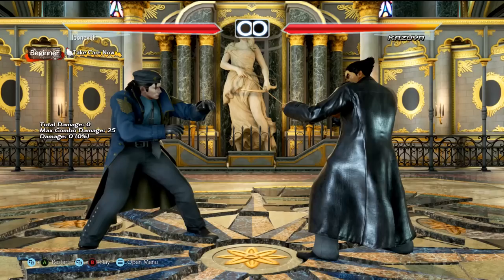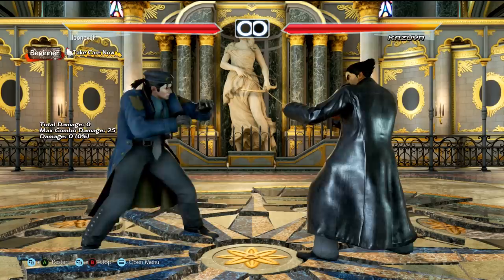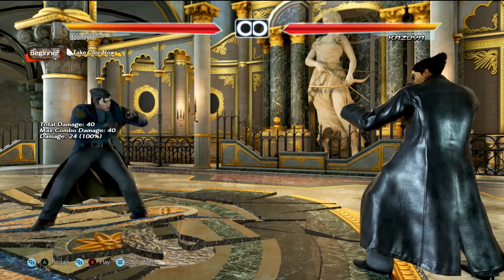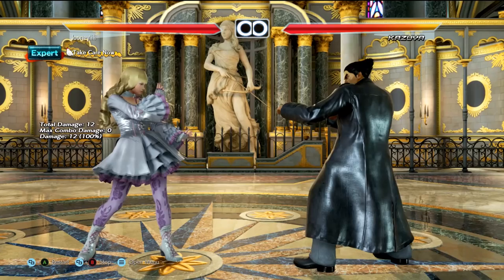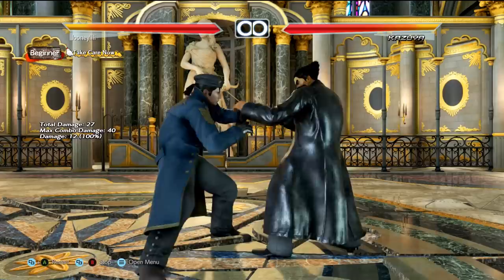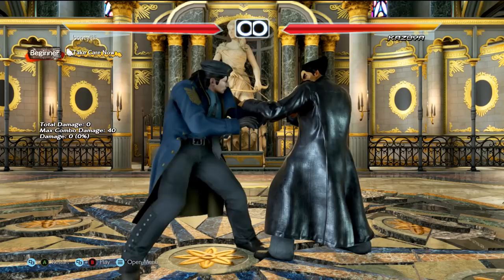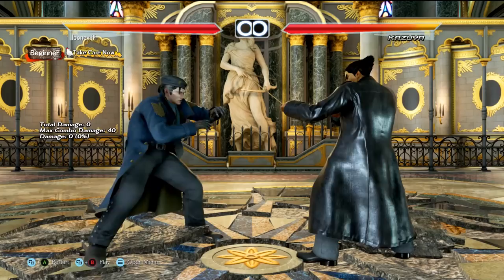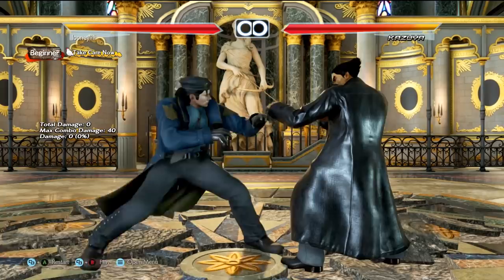Kasia is similar to Lars. His staple moves like electrics, hell sweeps, forward 4 3, forward 4, etc. can be sidewalked to your left. Kasia, like Lars, also has tracking and homing moves, but the reward is either too small or they are unsafe. Once you force Kasia to use tracking moves like down forward 2 or while standing 2, you should stop sidewalking and bait out these homing moves to punish them. Down back 4 is a low poke that tracks to his weak side, but your successful sidewalk left into whiff punishes will deal more damage in total than Kasia stopping you with down back 4s.